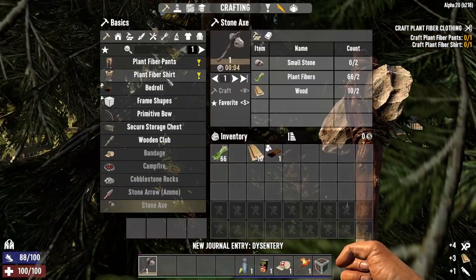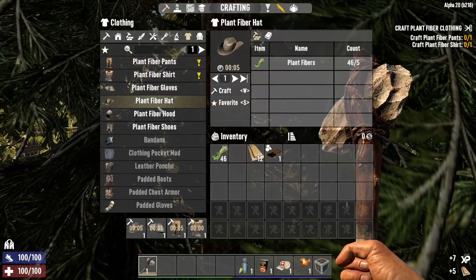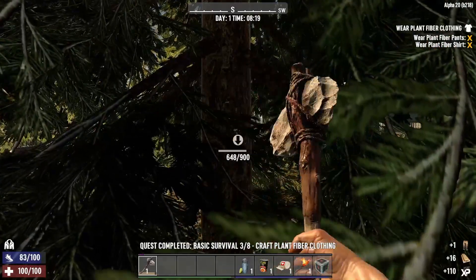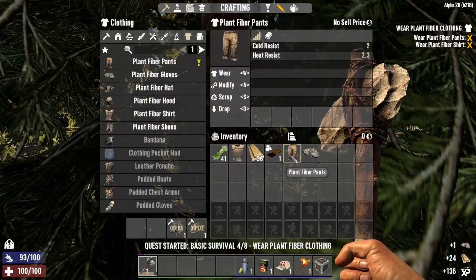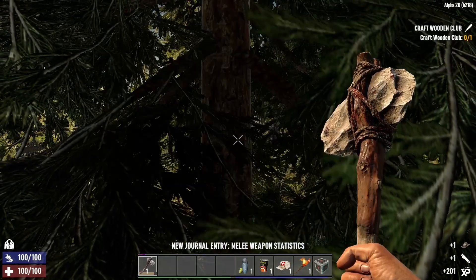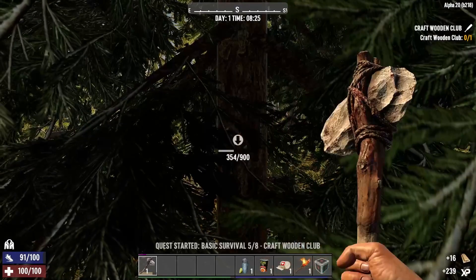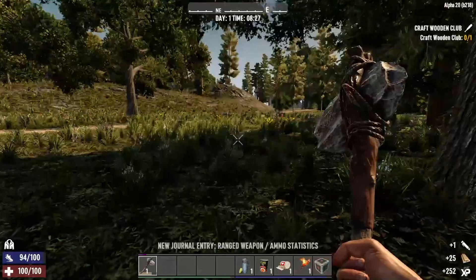Let's do our shirt and our pants now. I'm also going to craft the gloves, the hat, and the shoes. But I've been extremely hyped for this alpha. I think we've been waiting almost close to a year and a half for this alpha — don't quote me on it. And I'm really excited for the things that I've seen. I've watched the dev streams, I've watched YouTube videos on this alpha. I'm extremely excited for it and I hope you guys are too.